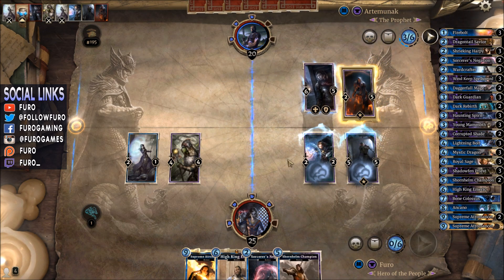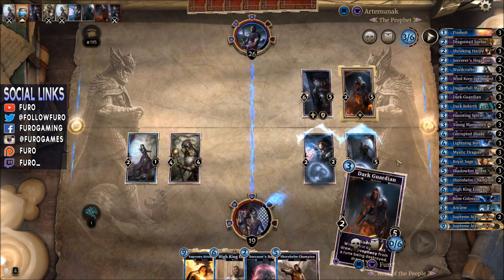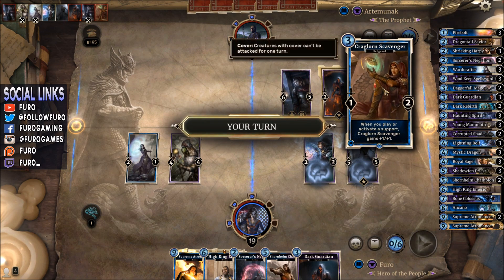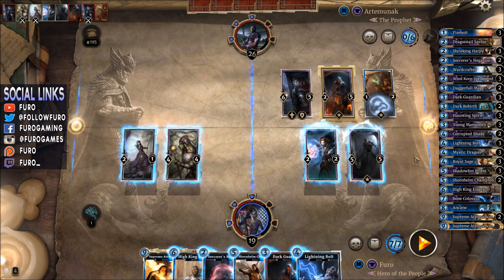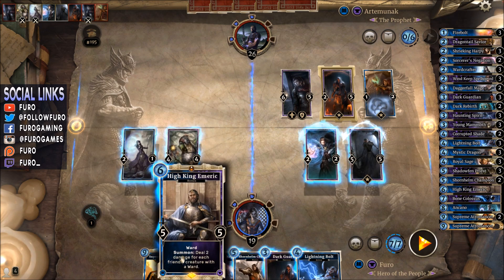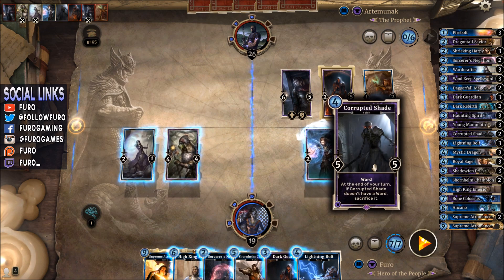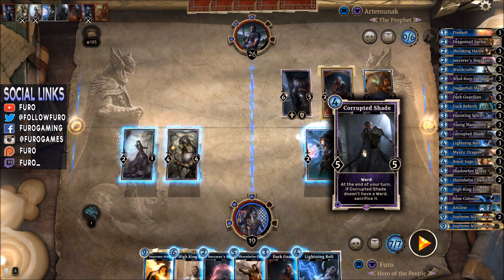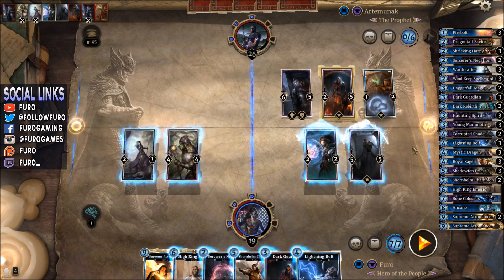Dark Guardian as well — it doesn't matter too much as long as the wards are staying on the board. What is that? When you play an action or support card, some scavenger card gains +1/+1 — that's a very interesting build he is using here. Anyway, definitely High King Emeric is coming, killing the Night Shadow. Then we could trade the Dark Guardian, but we would lose the Corrupted Shade because of his effect: at the end of your turn, if Corrupted Shade doesn't have a ward, you will sacrifice him. So that could be a problem.